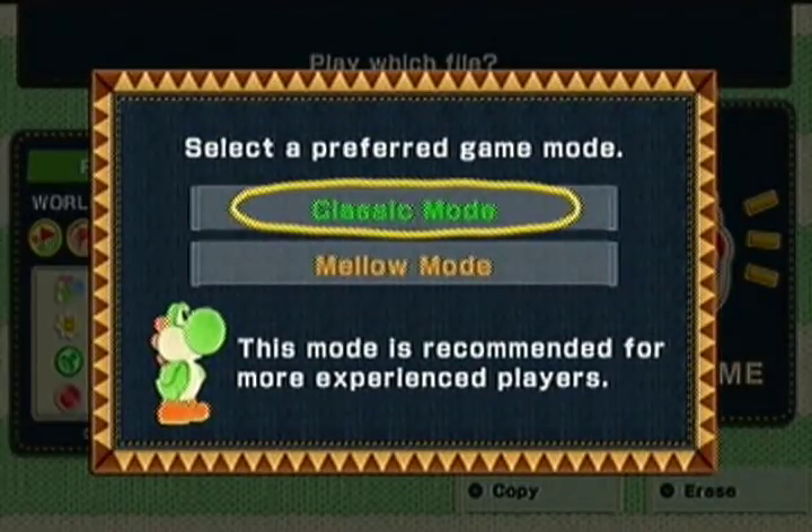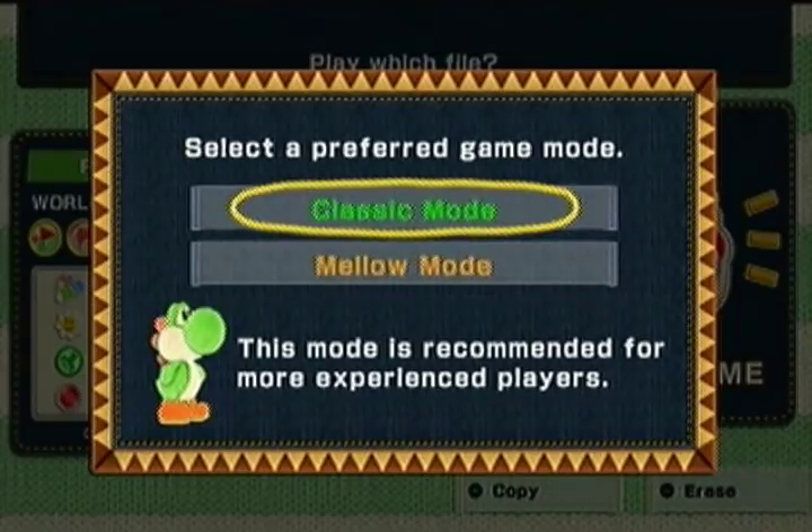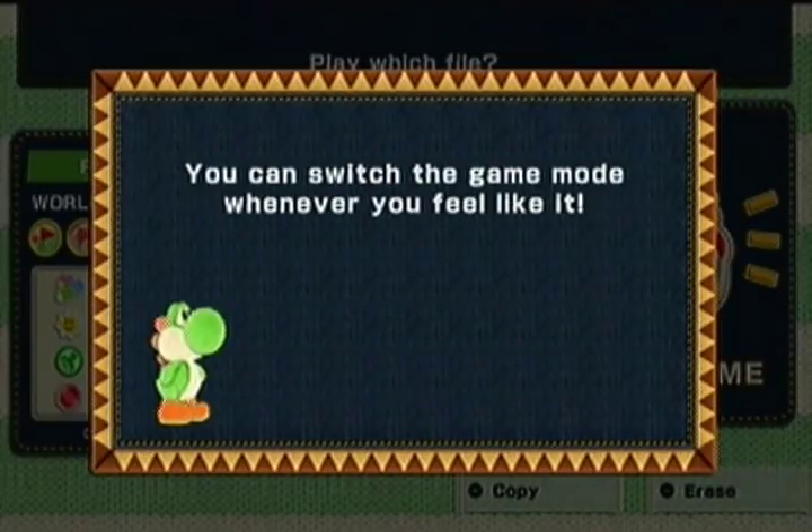Anyway, let's get started. So you can have Classic Mode and you can also have Mellow Mode. Mellow Mode allows you to play with wings — makes it a little too easy. Let's just go with Classic Mode. And you can switch at any time.